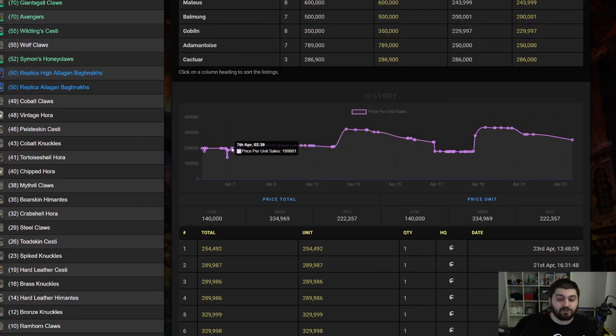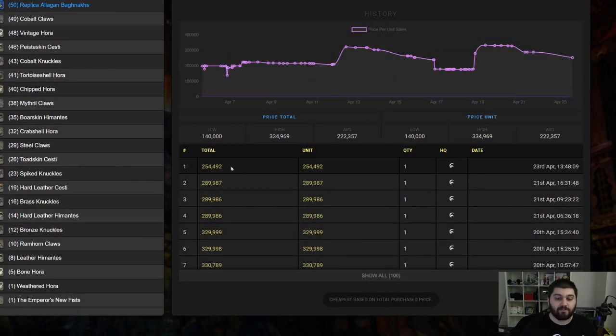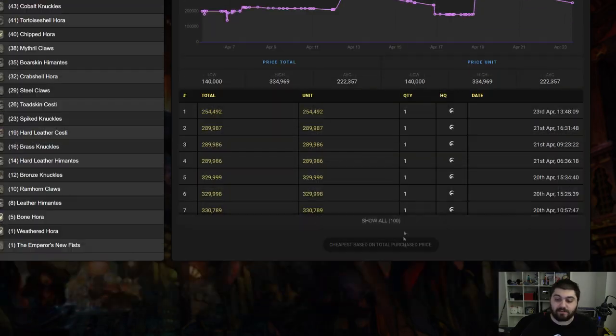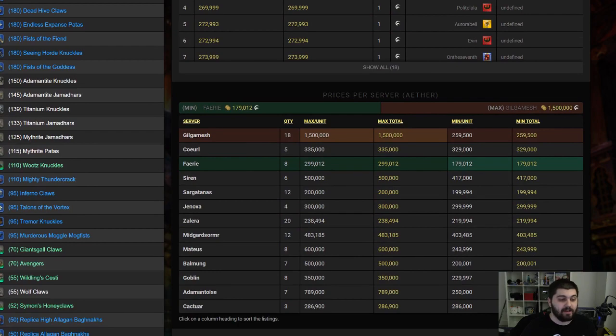If you scroll down, it'll even give you a history of the item. I believe this is locked to the server that you're actually searching on, but you can see selling trends, and this can be useful information for determining if a market is hot or if somebody's just inflated a price here and there. As long as you know how to use the information, it can be awesome. We also have the sale history tracked right here — all the previous sales, you can see when it was, what day, what time, what month — basically all the information you could possibly need, and you can do that for almost any item.